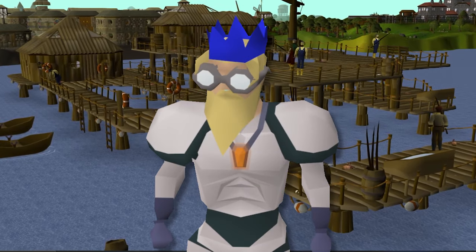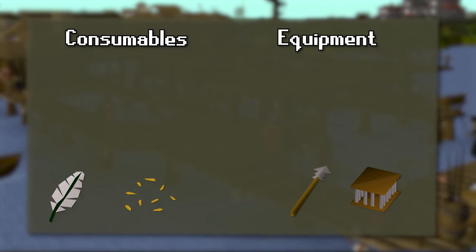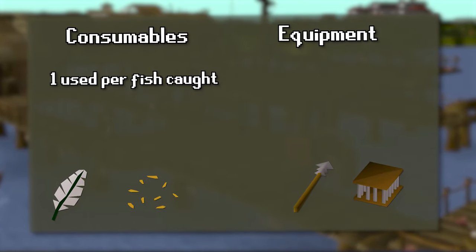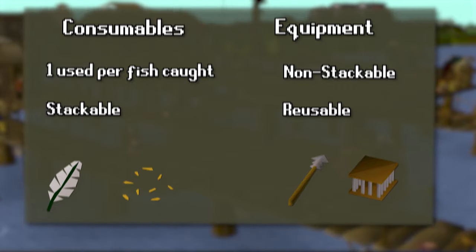Before we jump into the fastest 1 to 99 method, there's a little bit of basic information you're going to want to know. Fishing uses two types of items, divided into consumables and equipment. Consumables are used at the rate of one item for each fish caught and are stackable, while the equipment is non-stackable and reusable.